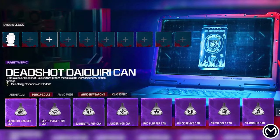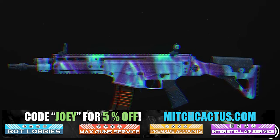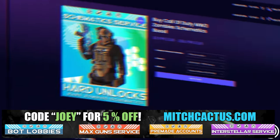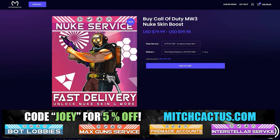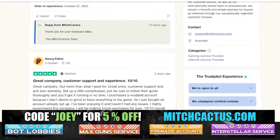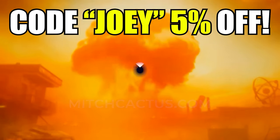Let's take a quick look at my sponsor for this video, Mitch Cactus, because he offers a range of services for Modern Warfare 3 including camos and more camos for both Modern Warfare 3 and Modern Warfare 2. He's also got pre-made accounts for Modern Warfare 3, zombie schematics boost, and the nuke skin boost. Over 10,000 customer reviews you can check out yourself. Go ahead and use code Joey for 5% off — links in the description. Now let's get back to the video.